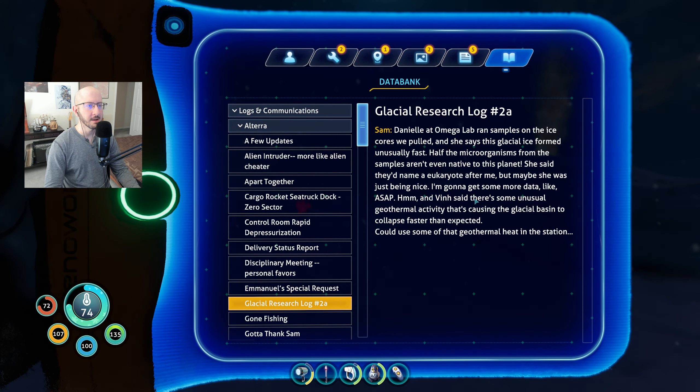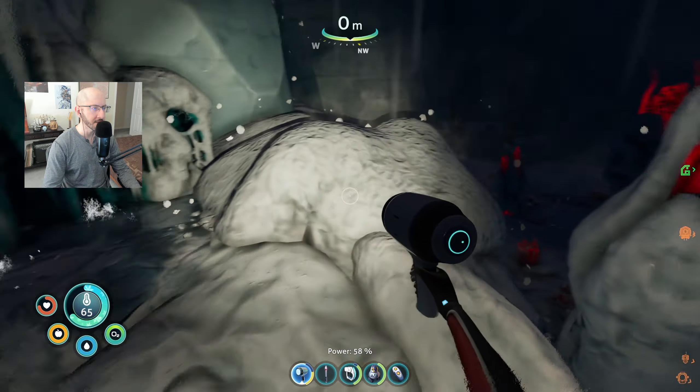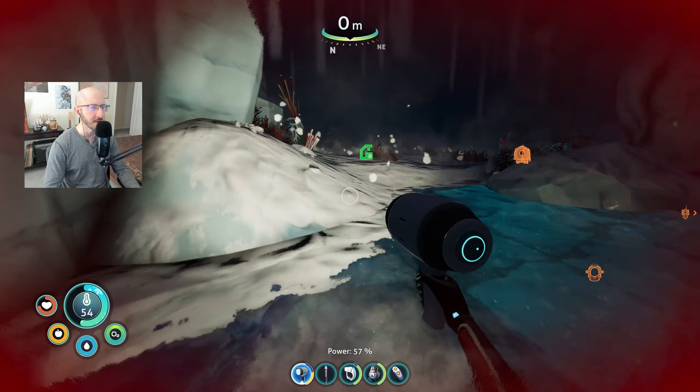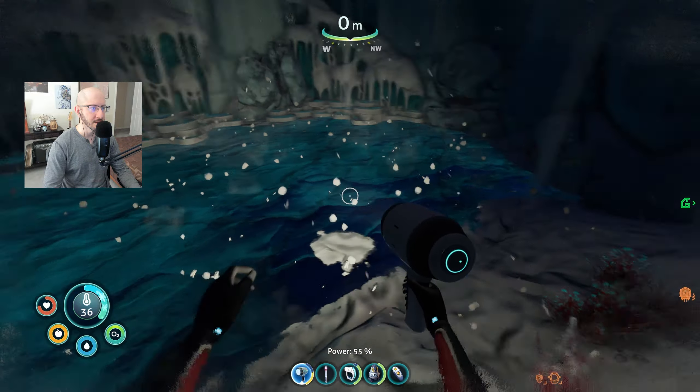Glacial research log 2A: Danielle at Omega Lab ran samples on the ice cores we pulled, and she says this glacial ice formed unusually fast — half the microorganisms from the samples aren't even native to this planet. She said they'd name a eukaryote after me but maybe she was just being nice. Vin said there's some unusual geothermal activity that's causing the glacial basin to collapse faster than expected. So did the alien species bring in different microbes? I guess you're obviously going to bring some bacteria with you regardless, but enough to spread across the entire planet — that's not great.